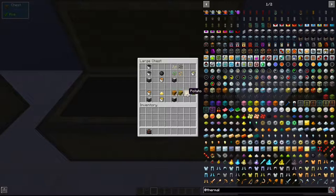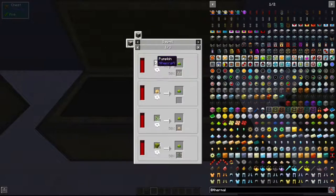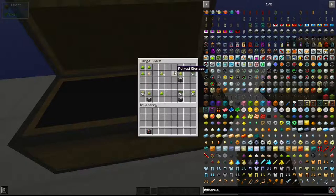Next we need to make Pulp Biomass. This is made in the Sawmill using organic things like potatoes, melons, and pumpkins. Put them in the Sawmill and it gives you Pulp Biomass. Then combine three Pulp Biomass with one sawdust to get four Pulp Bioblend.